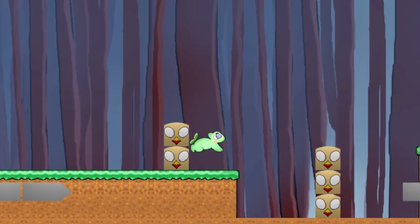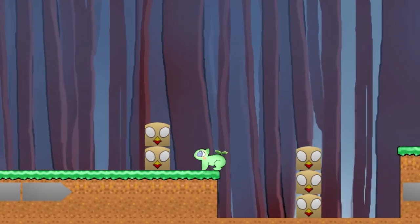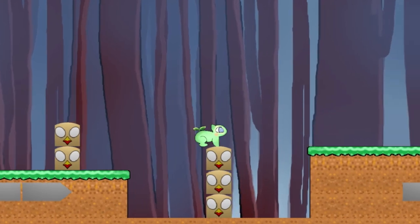Then he finds another three times bigger block. The position of it is such that he does not require jumping the full length from the ground up. He can just do this and cross without much trouble.